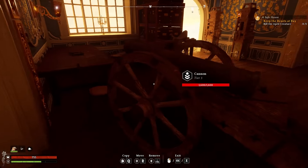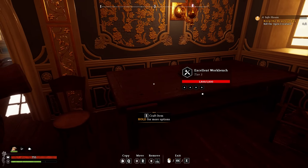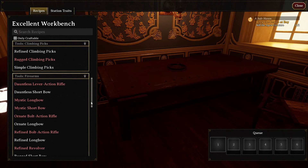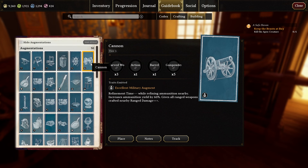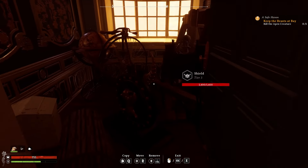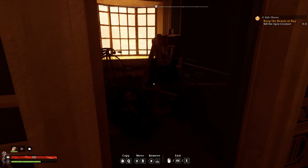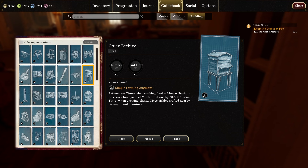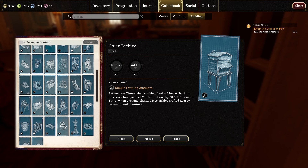Individual crafting stations are easy because they can only be affected by a certain number of augments, and once you have the highest quality augments set up, they don't really need to change. The important one that changes is your workbench, because you'll be using different augments for different purposes — bows, melee weapons, your umbrella, climbing picks, and so on. So back to the list: once you figure out which augments you want, build a storage closet full of augmentations that you can pull out and place next to the bench when you need them.